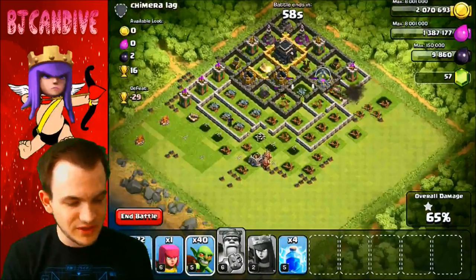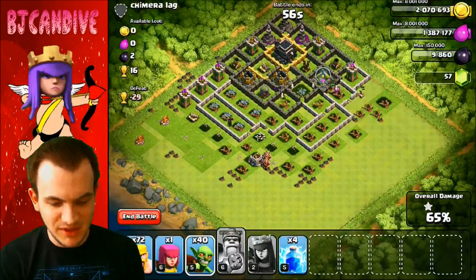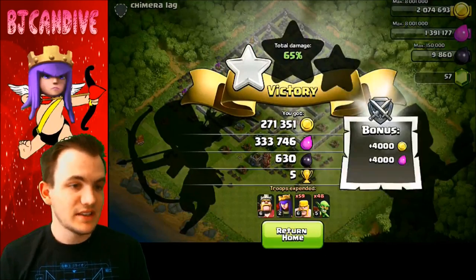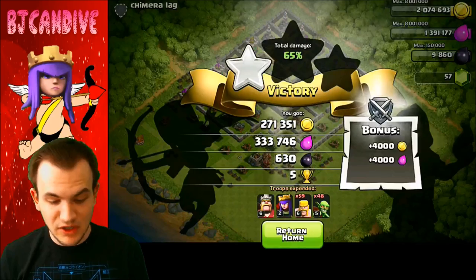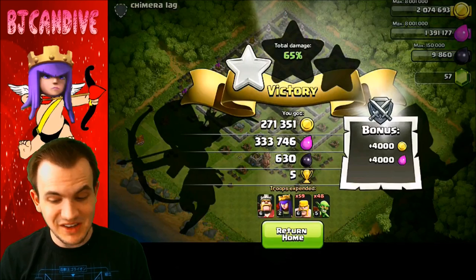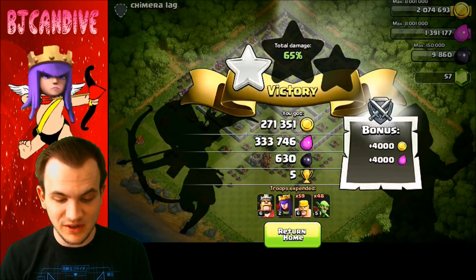Awesome, first raid of the episode. I'm going to end it at 65% — we're getting five trophies, which is good because I want to stay where I'm at. I'm finding a lot of inactive bases right now, and that's going to give us around 600,000 loot with 630 dark elixir, which is not bad at all.